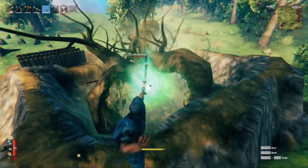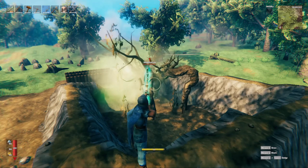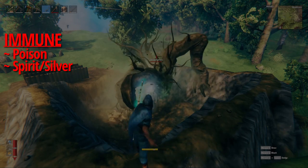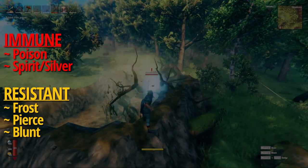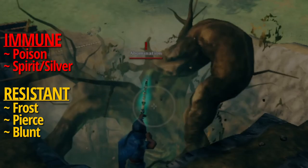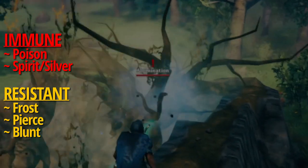Now that we have the Abomination's damage out of the way, let's move on to their resistances. As you could probably guess, they are immune to poison damage and they are immune to silver damage. They are not immune to frost and I can see the frost effect on them when I hit them with an arrow, however it does not last long and the movement speed reduction is not very noticeable, so I wouldn't bank on frost being a usable damage type against these guys.